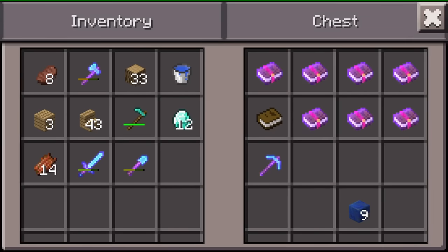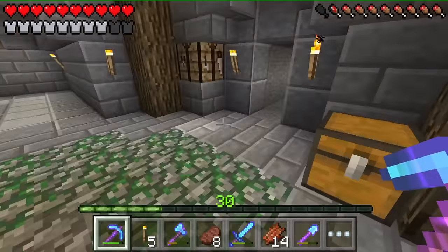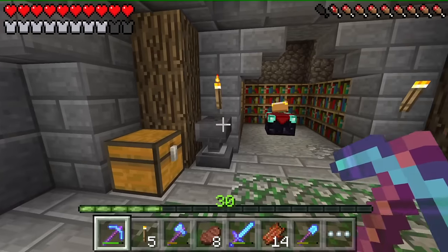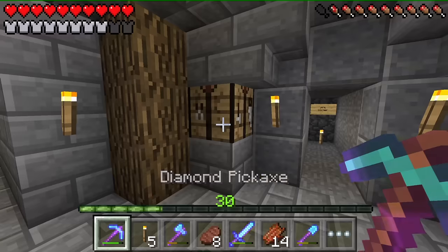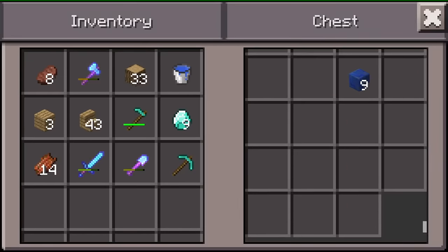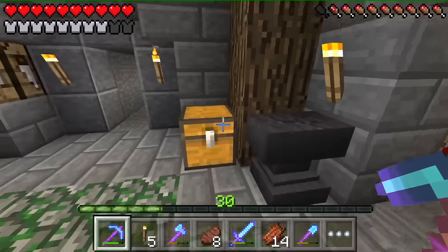We don't have any good books. I've got the minesweeper here — silk touch. Wait, do we have... you know what, we're gonna make a fortune pick. I can't remember if we've got any. Where's my lapis? I noticed there were blocks there but I guess I'll have to use the blocks.